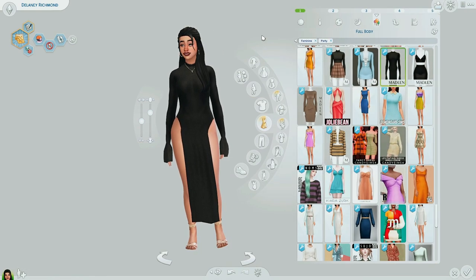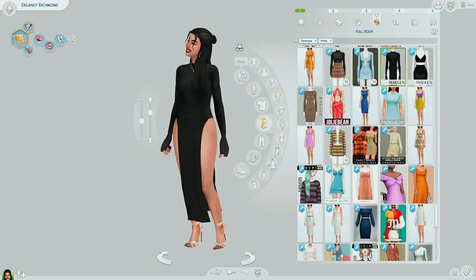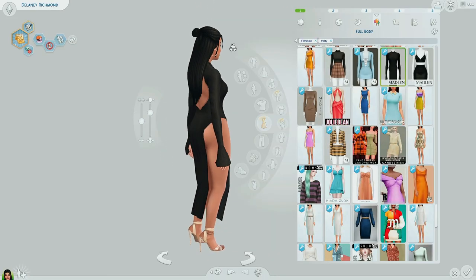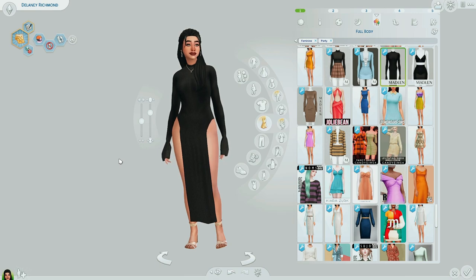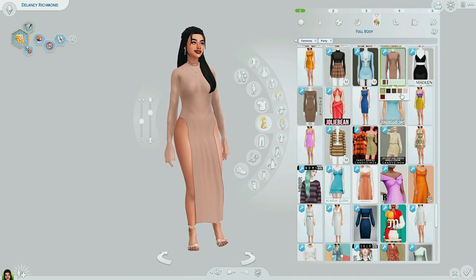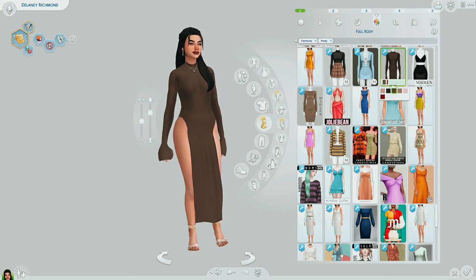Let's go ahead and move to full body, then shoes, and then we'll be done. Number one for full body — Madeline just dropped this piece, and oh my god, this is one of the most gorgeous dresses I've ever seen as CC on a Sim. I love this so much — already my top pick for 2022. So freaking gorgeous. Swatches include a nudie tan, a red I love, a pink I love, and some dark browns. Love it. So good.